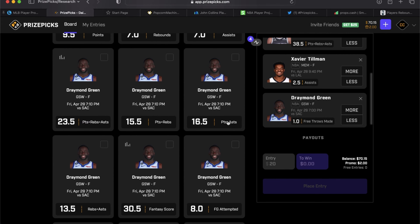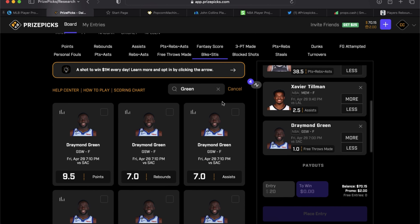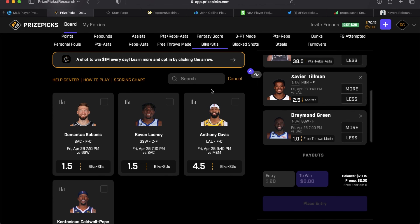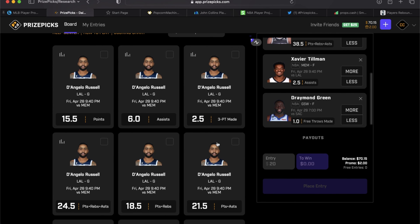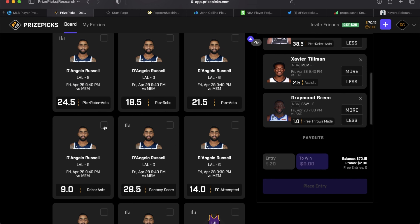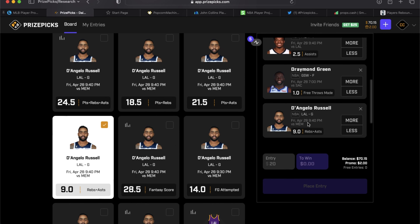Play number five was a great suggestion by Tyler Abel: D'Angelo Russell over 9 rebounds and assists. Over on Props.cash they have it at 9.5 and it was still getting favorable odds. This is a strong one — he's gone over this in all games in this series, and it's kind of an under-the-radar prop. I really like that one.